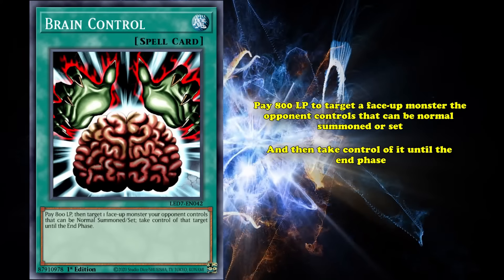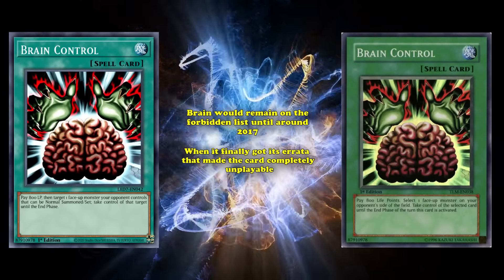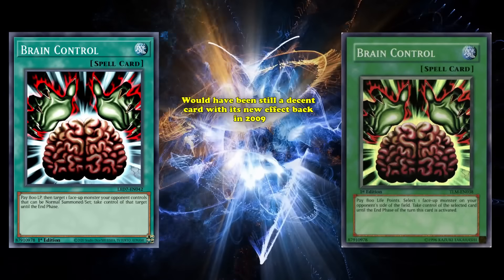And at number 8, we have Brain Control. This is a normal spell card which lets you pay 100 life points to target a face-up monster your opponent controls that can be normal summoned or set, and take control of it until the end phase. In its original state, this card could target anything instead of just normal summonable monsters, making it essentially a Change of Heart with a slight downside. It was very quickly limited after its release, as it was too strong for the metagame. This card and Mind Control both became must-have staples when the Synchro era started, as you now had way more ways of getting rid of stolen monsters by using them as material. Brain Control was clearly the superior one, as Mind Control still stopped the monster from attacking or being tributed, and that's why Brain was the one that ended up being banned.